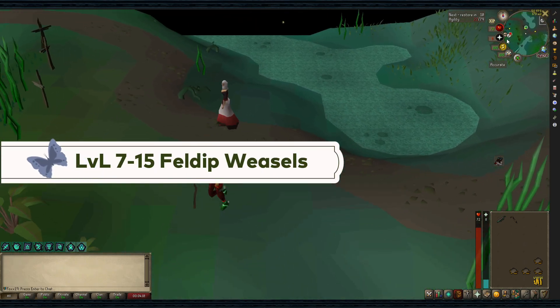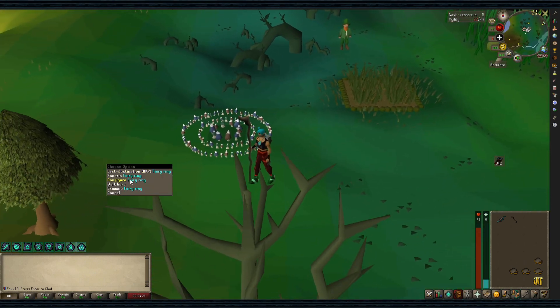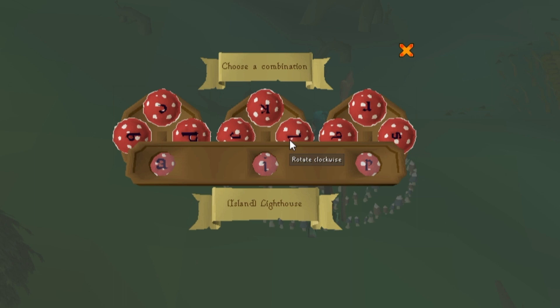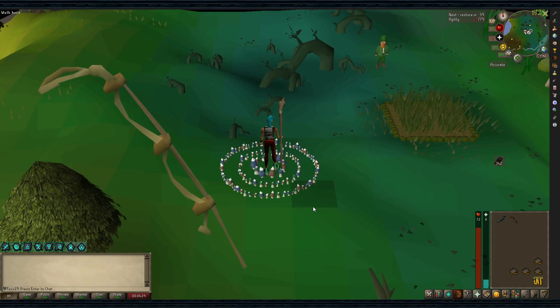Levels 7-15: Feldip Weasels. This is the fastest method from levels 1 to 15. They are located in the Feldip Hunter area south of Unil. You can get there by using the fairy ring AKS. You'll need a noose wand to catch them.